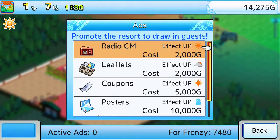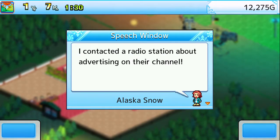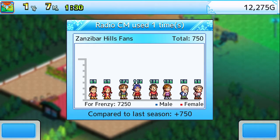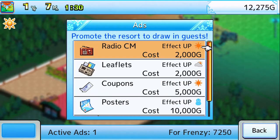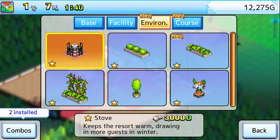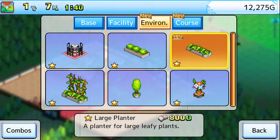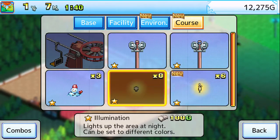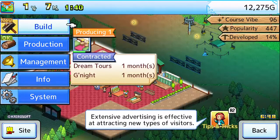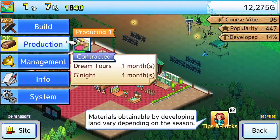We can actually get some ads going — maybe throw in a radio station, get a little bit. Our actual popularity isn't too great, all things considered. Got some light-up bottles. Those are kinda neat. All the lights, you can change the color of, by the way.